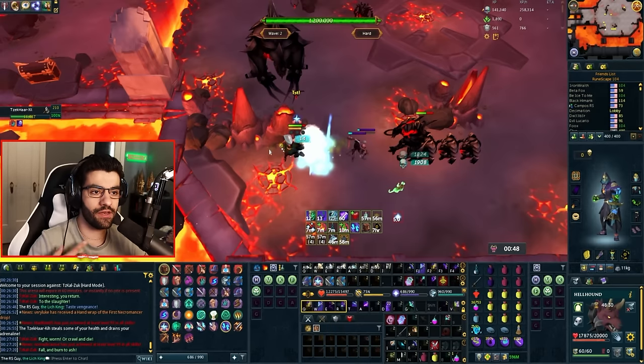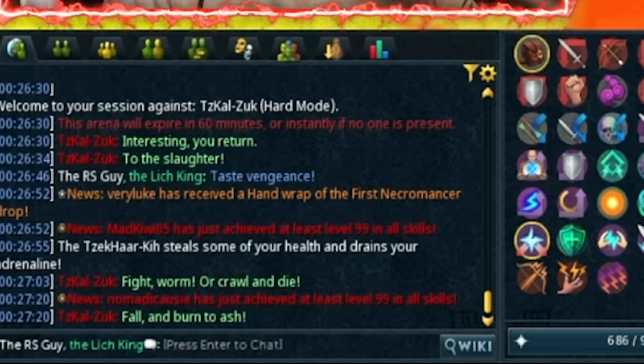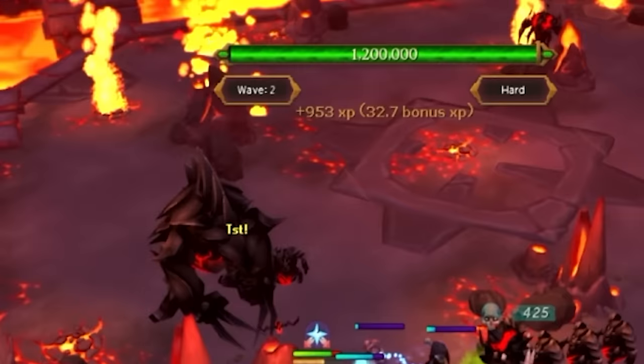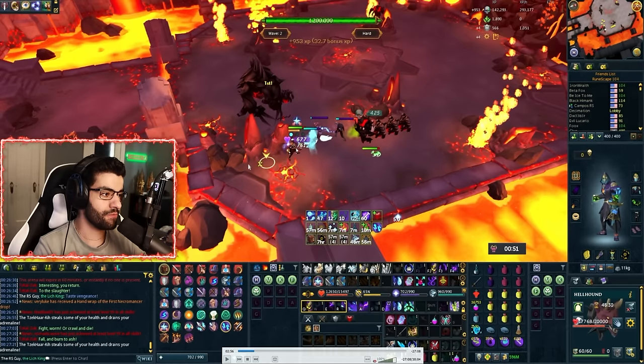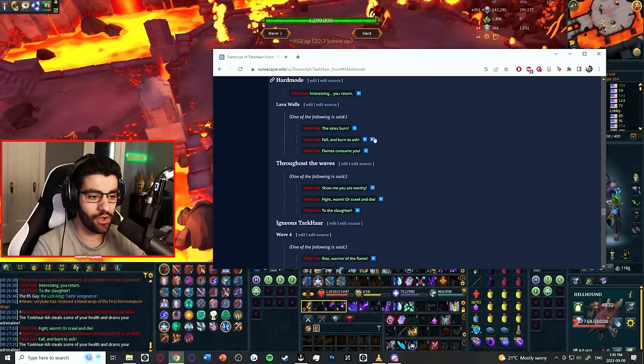For example, he'll say 'fall and burn to ash,' and then I'm going to zoom out slightly and you're going to see a flame wall spawn all the way to the west, always launching directly on my character's location. Holding your middle mouse button to rotate your camera is really nice for this — just scroll around, look for the firewall, and dodge it. I strongly advise having your voice acting on for this because that will make it a million times easier. These are the only three lines you have to really look out for: whenever he says them, there's going to be a firewall flying at you.